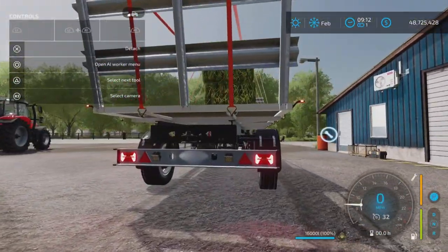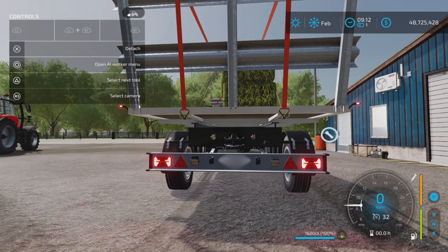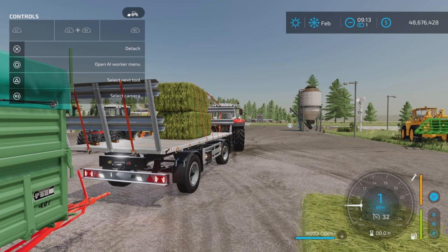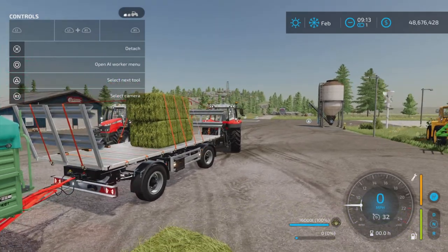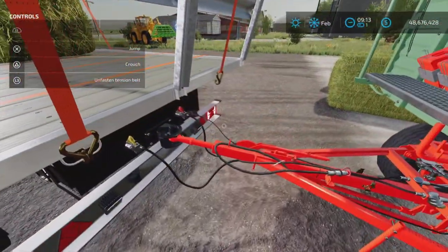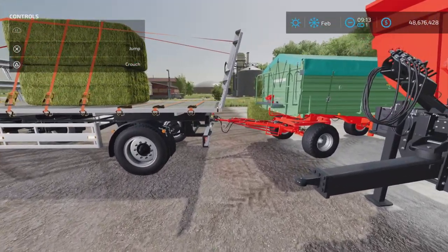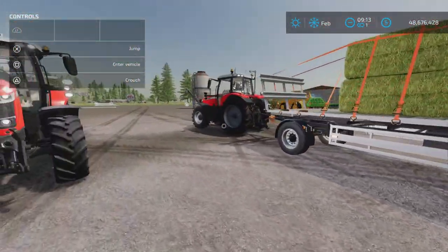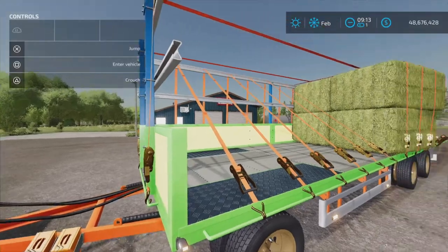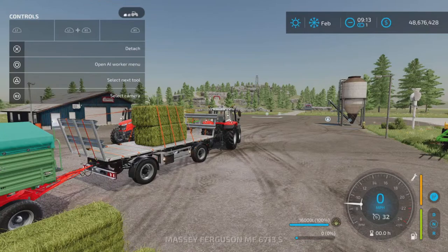Let me set something up to see what hooks up to that trailer hitch. Backed up to a pin hitch — and there we go, it will attach to a pin hitch trailer, as you can see very nicely. It will not hook up to a ball hitch, but it will hook up to another pin hitch. In essence it will hook up to itself, so you can string a number of these together if you wish.